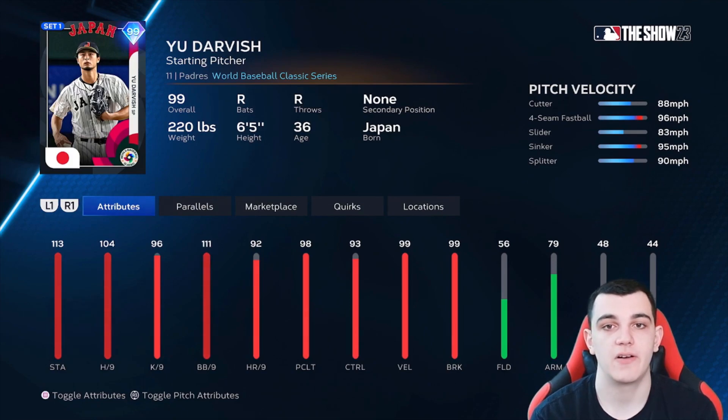The final card in the tier list and the final S tier card is Yu Darvish, who was in Diamond Duo Pack 1 with Ketel Marte. 104 hits per nine, 111 walks per nine, 96 K's per nine, 98 pitching clutch, 99 velocity, 99 break. Pitch and clutch is a tiny bit lower but still 98 — parallel him a couple of times and he'll be in the hundreds. Doesn't have outlier but still throws really hard. Cutter, four-seam, slider, sinker, splitter — very good pitch mix. Insane control and very good break. All around the best starting pitcher to come out of Diamond Duos, and I've seen him the most in ranked seasons.